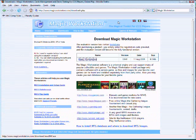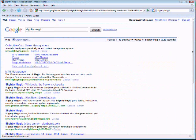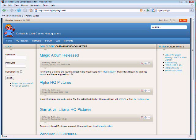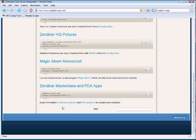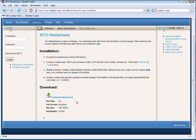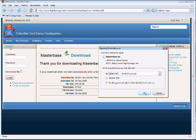So what you're going to do is minimize out of that and go to slightlymagic.com. Click the link, click OK, click on the link there and it'll bring you to Slightly Magic. Now you're going to have to update your Masterbase, which is what we download every time a new set comes out. At the bottom it says Zendikar Masterbase — click on the Masterbase file. Whenever a new set comes out you've got to re-download the Masterbase. You need WinRAR, so if you don't have that go ahead and download it. Click download the Masterbase and open it with WinRAR.